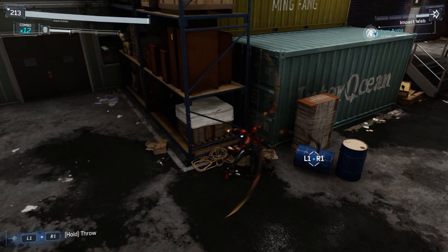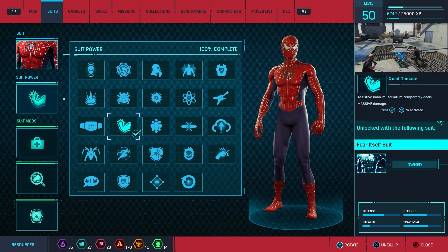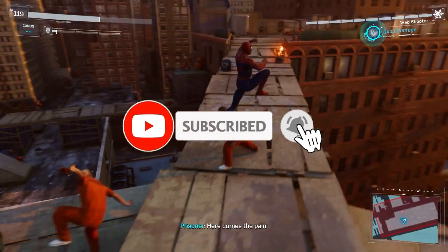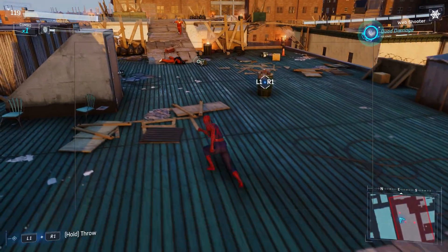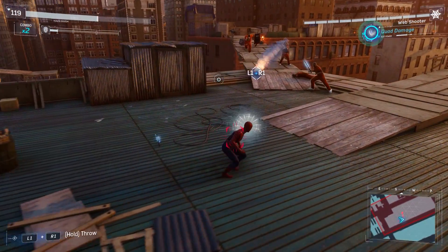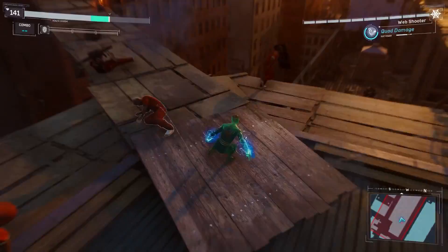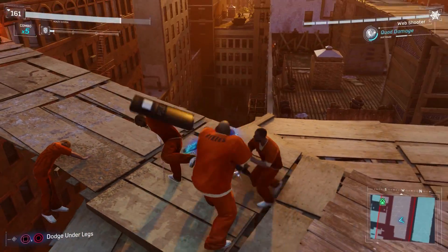The next one we have is Quad Damage. It basically strengthens your punches — powers them up. It multiplies your power by four, so every punch you do does four times the amount of damage. This is really useful because of that, especially going up against enemies that would be like a punch sponge — just taking tons of hits to take down. This really levels the playing field in that way.